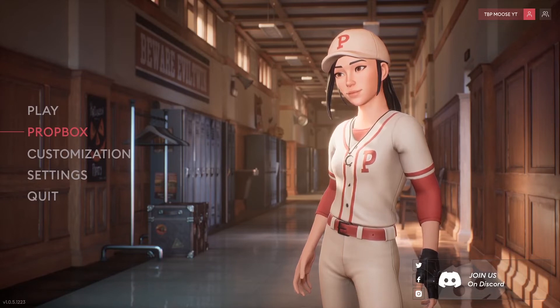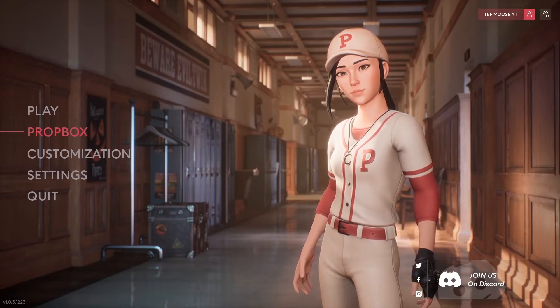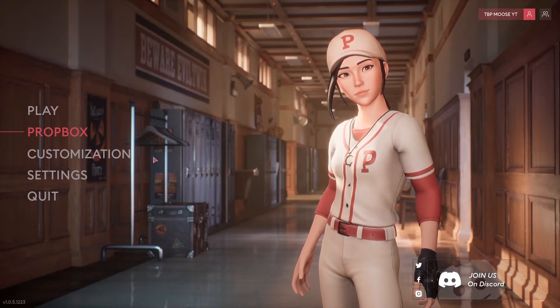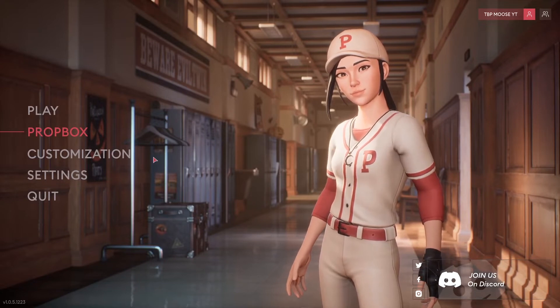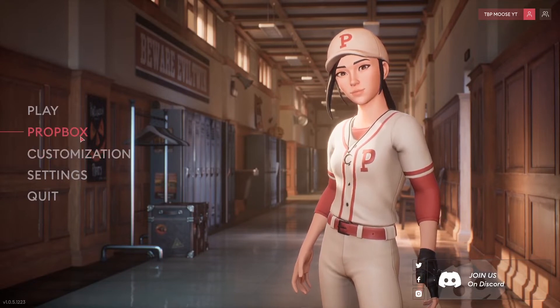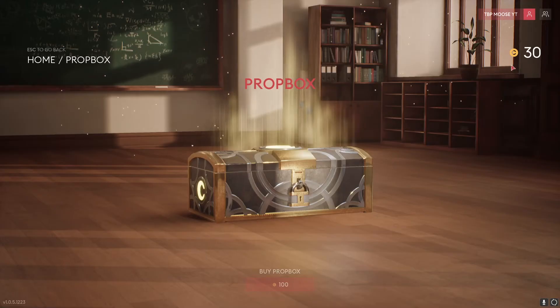What's up guys, we're back with another video. In this video I'll be talking about how you can get more coins to open up prop boxes. We did get an update so we can finally actually earn something while playing, because before you kind of just earned levels. Now every time you win you get 10 coins. To see how many coins you have, go to the main menu, click Prop Box, and in the top right you can see your coin count.